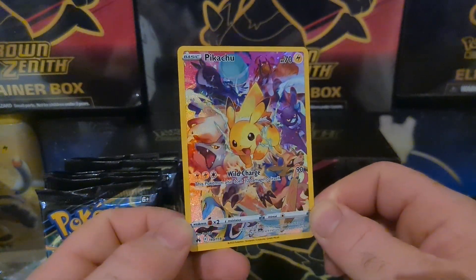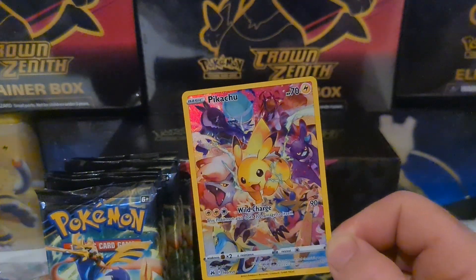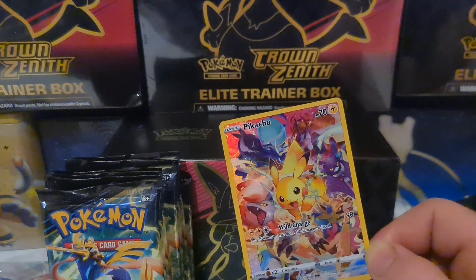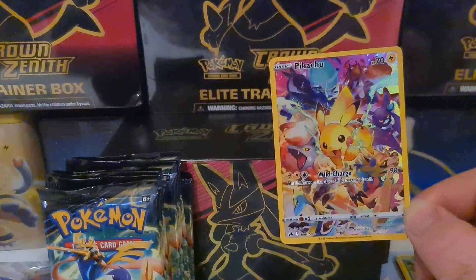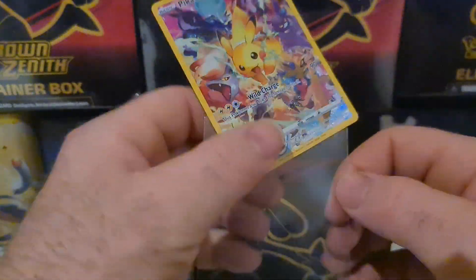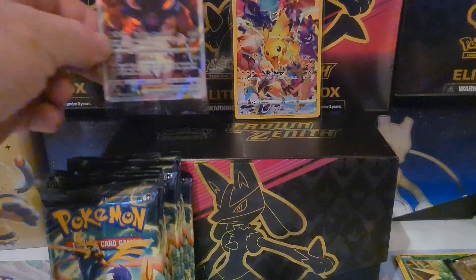And the secret rare from the second pack of the ETB — that is THE secret rare for this set. Look at that, the Pikachu! You probably already know that, but this is my first ETB and we still have five to go. Not a bad start at all! Second pack in, already hit magic. Personally I'm happy I got this, but my personal chase card will 100% be the Giratina — but yes, there we go, scored the Pikachu!